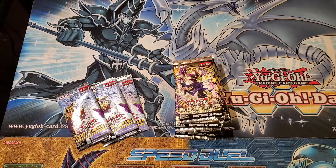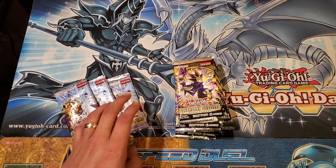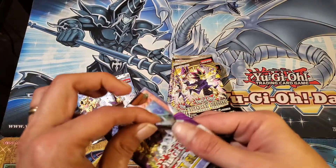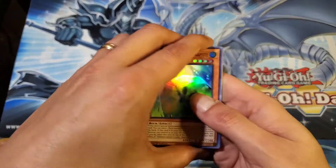Welcome to IATD TV! Today we've got a real nice quick and easy opening for you. We've got a couple of packs of Secret Slayers — three to be precise — and a few packs of Legendary Duelist: Magical Hero. I think we're all pretty familiar with what's in this set, so we won't spend too much time going through it, but we'll see what we can pull.